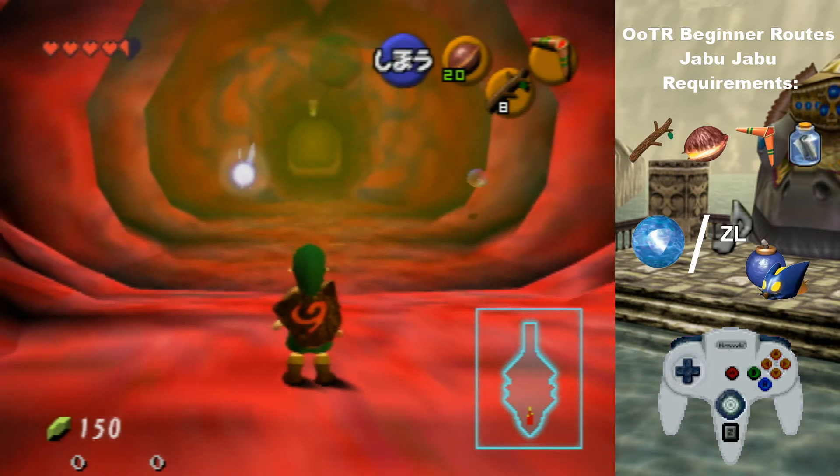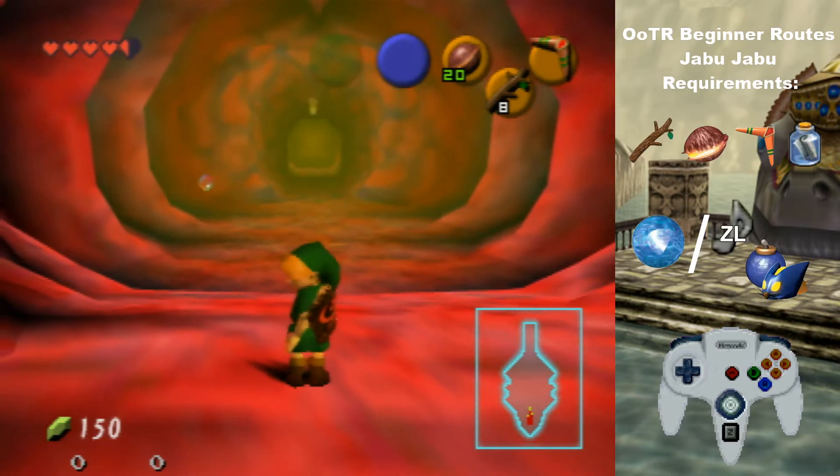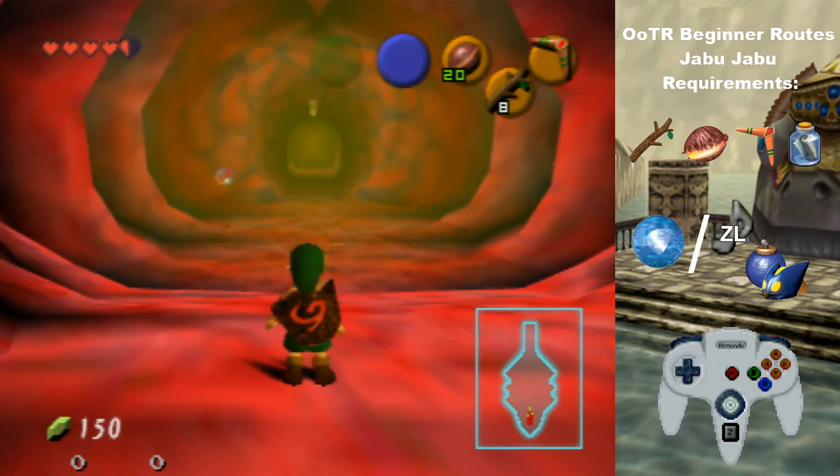So within logical reasoning you'll either need silver scale or Zelda's Lullaby and some kind of explosives. And of course all you'll need to really complete Jabu completely is boomerang. Deku nuts are very helpful, and sticks. I'd recommend having at least seven sticks, preferably eight.